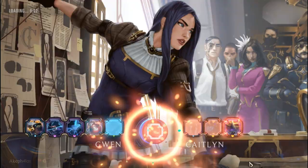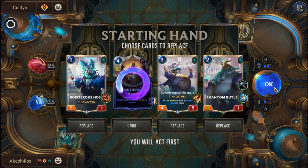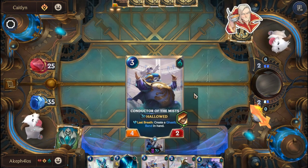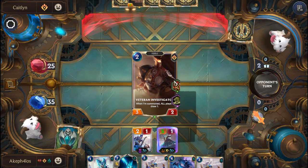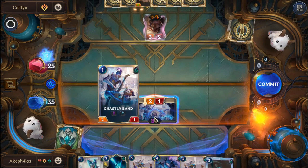Alright, we have Boisterous Host, Conductor of Mist, Phantom Butler, and Bloody Business. We'll reroll the Bloody Business. We got a Gwen here, which is great. Phantom Butler turn 1. This unit is Elusive — it cannot stay, but chances are it's not going to block the Ghastly Band. We'll attack, and as expected it doesn't block it.